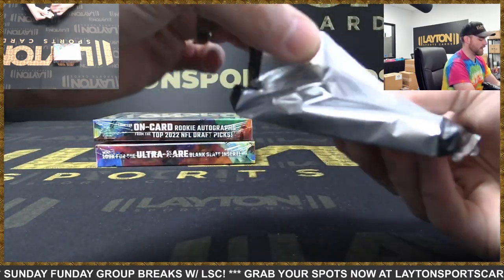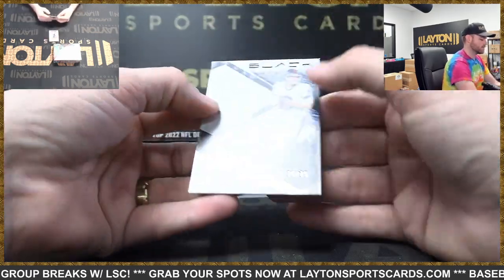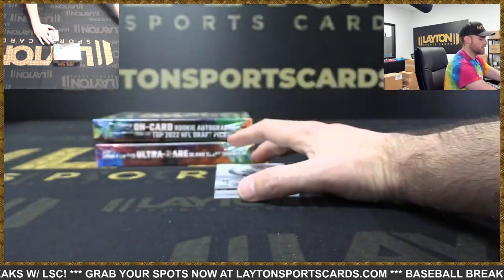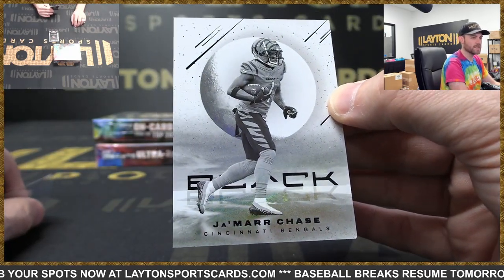Alright, one more Black and then two Origins. Got a Daniel Jones, 70 of 75, Giants. White Knight — Ja'Marr Chase. Nice short-printed insert, Bengals Ja'Marr Chase White Knight.